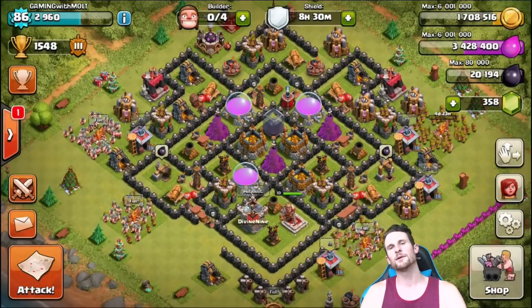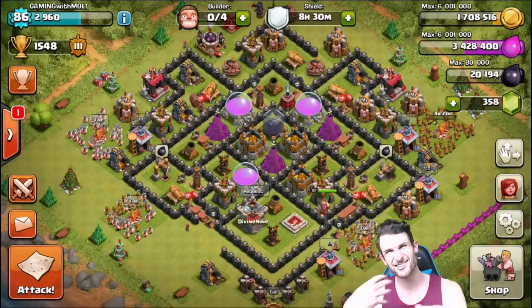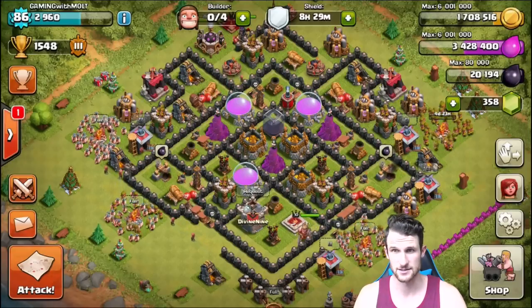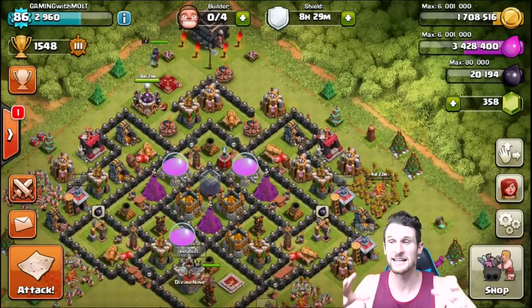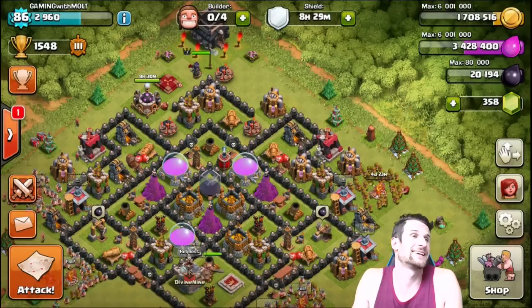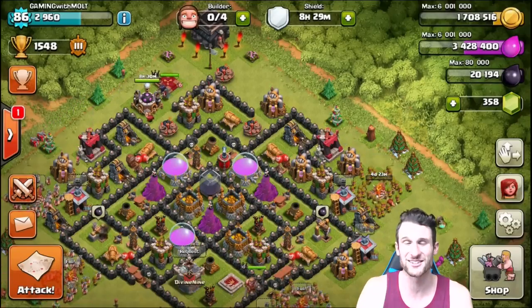You guys know what it is — time for another Barch! Comment down below some cheap army compositions that you use that you want me to try as well. Obviously there's Barch, there's Garch as well. Giant-healer isn't bad — healers can get a little bit expensive, and so can Giants, but Giants are epic. One thing I love about upgrading army camps is that you can still use them, whereas upgrading barracks sucks because you can train up like ten less than you actually need, and then you have to wait to fill it up again.